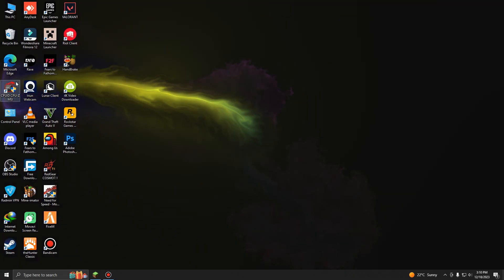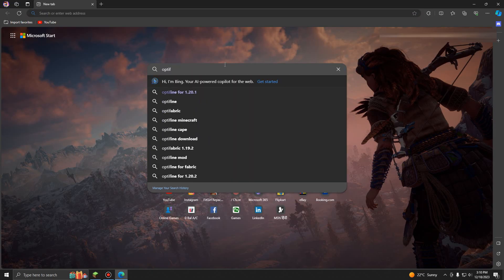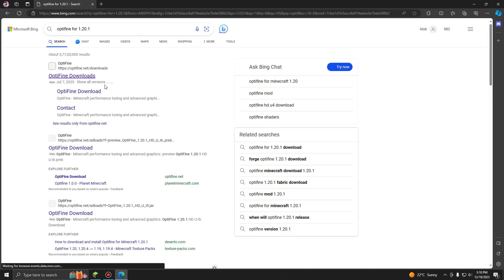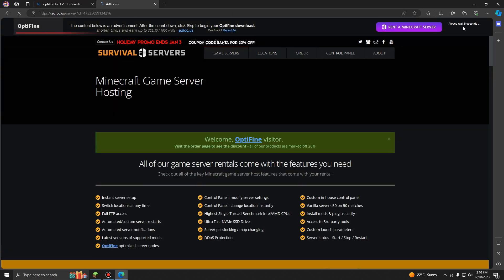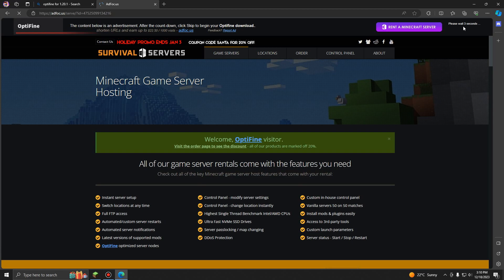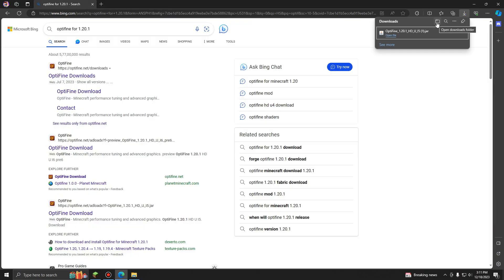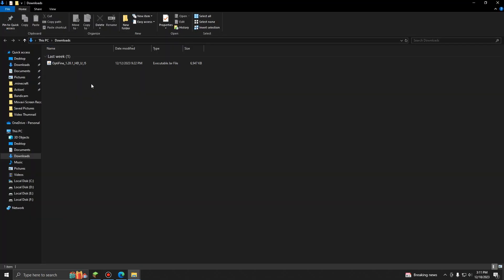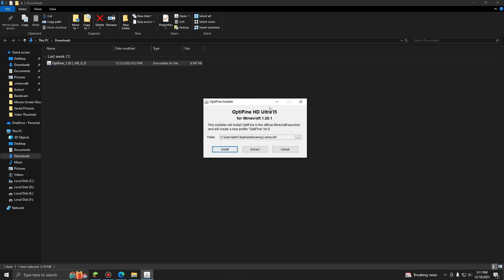To install OptiFine, first open any browser and search OptiFine. For the version you need, just click on download for your Minecraft version, wait 5 seconds, skip, and download. After downloading it, open it, double click on it, click OK, and this dialog will pop up — just click on install and OptiFine is successfully installed.